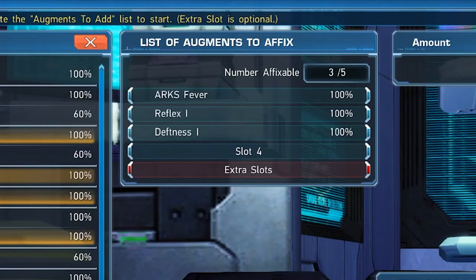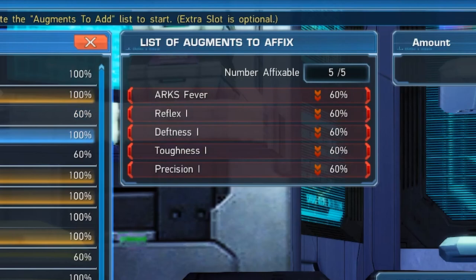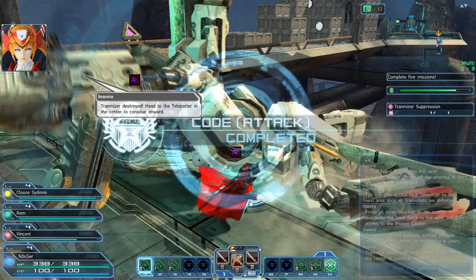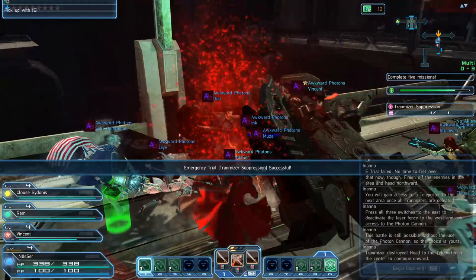Adding a fifth affix to your gear would be called upslotting, which is basically adding a fifth affix, or slot, to a four-slot gear piece. It's important to keep in mind that upslotting will add a penalty to your success rate when affixing. That penalty will also increase the more slots you add to your gear. Also keep in mind that failure may mean you'll downslot or lose one of your affixes, which is why you should never attempt upslotting with high-value affixes in the mix.